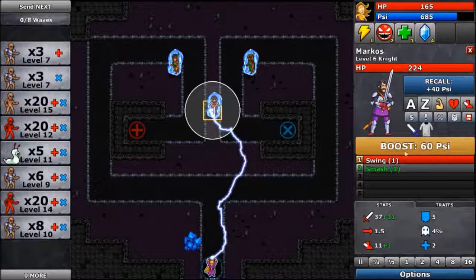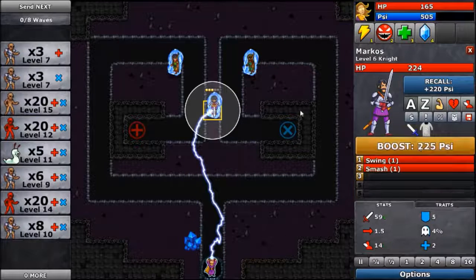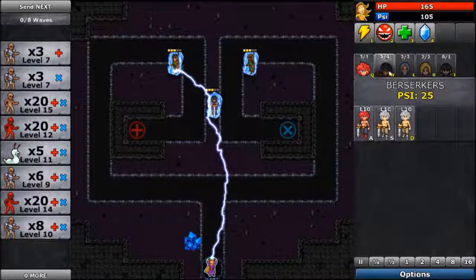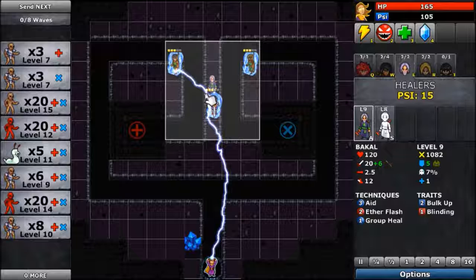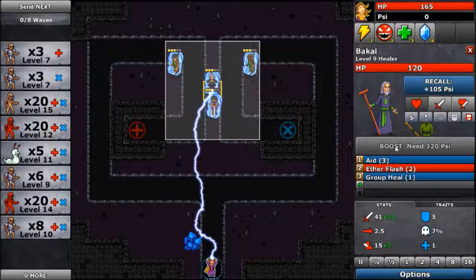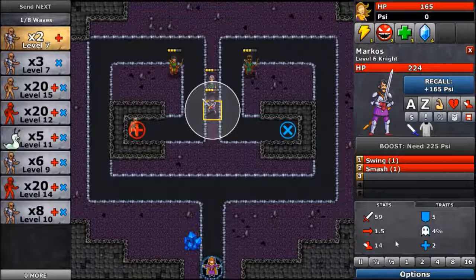I know we want to boost him, so let's do that. Let's boost them some. That's pretty good. Let's put down a healer unit here. That's perfect. Let's just do that for now.